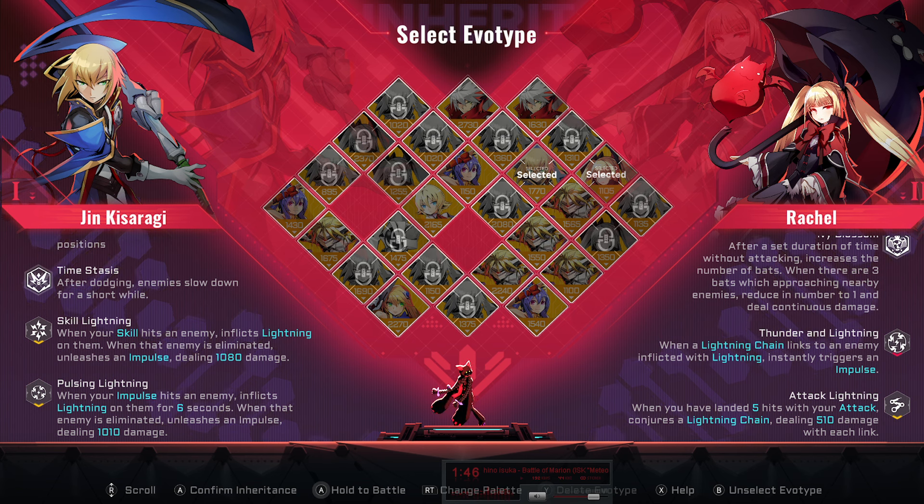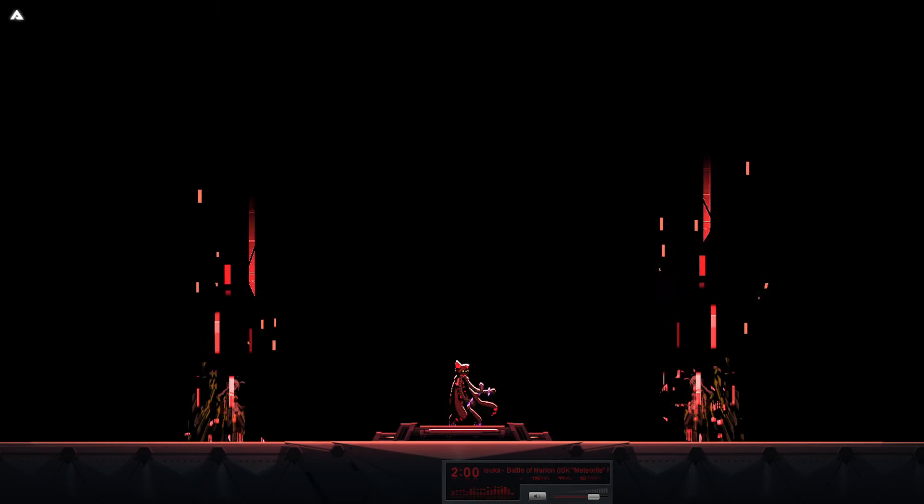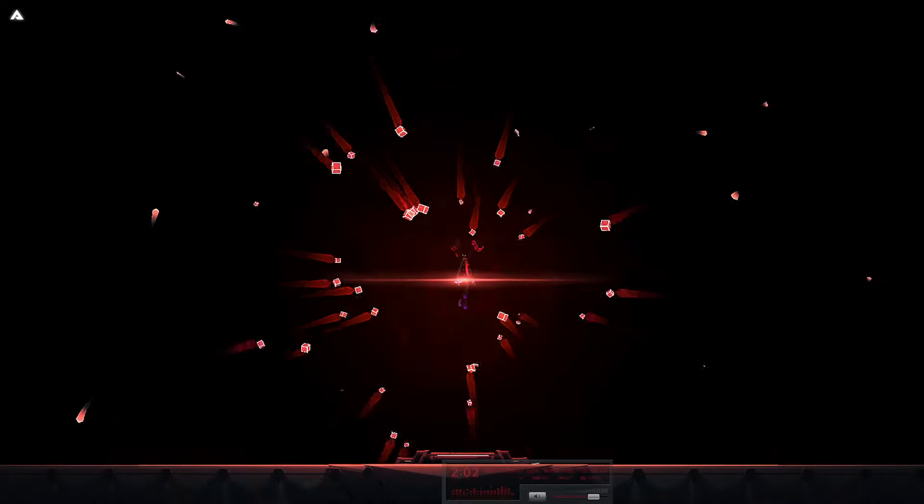For tactics on my legacy, I've got it set up for skill lightning, pulsing lightning, thunder and lightning, and attack lightning. What this does is that if an enemy has an impulse on them and they get hit by one of those attack lightning chains, they do a burst of damage in an AoE.